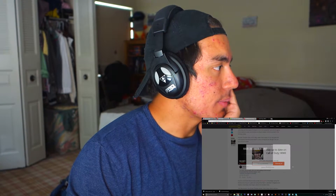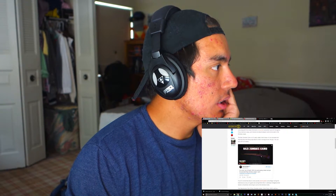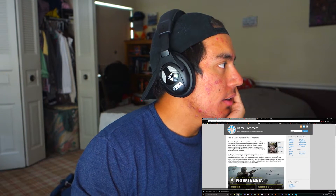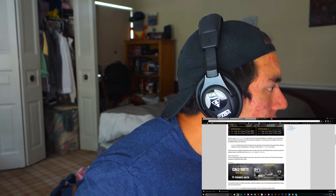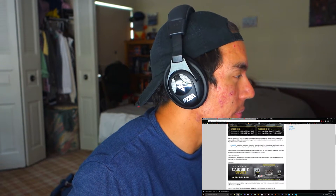Call of Duty World War 2 pre-order bonus - let's see what we can find. It looks like if you pre-order Call of Duty World War 2 at participating retailers you get the animated Nazi zombies camo, which looks like a watered-down Dark Matter. Here's some of the beta stuff - you get the World War 2 game, a collectible steelbook, and a season pass for what looks like a hundred bucks.